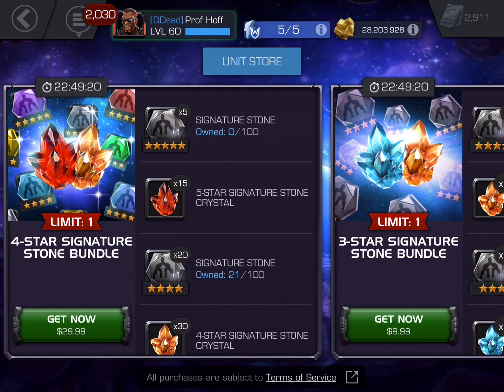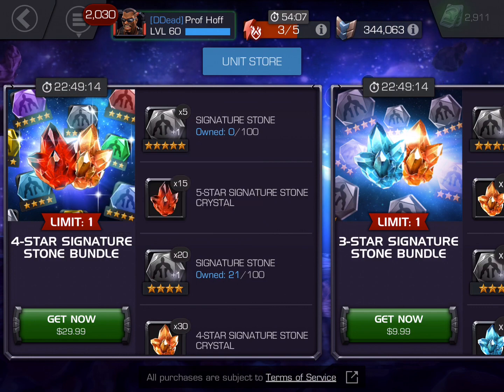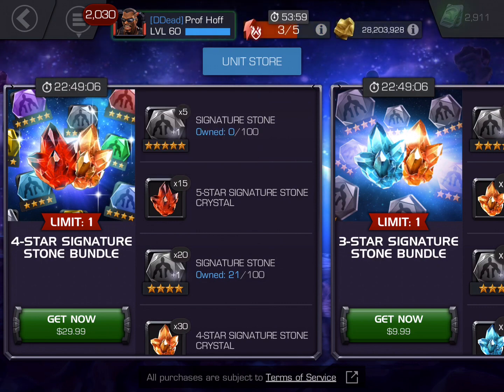This thing is all about the top two items. They give us five generic signature stones that can be used on any five-star champion that's been awakened of any class, and then these 15 class-based crystals where you roll the dice and hope you get the class you need.